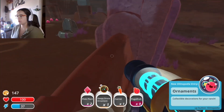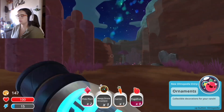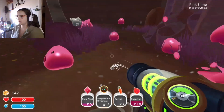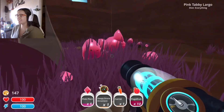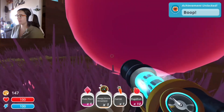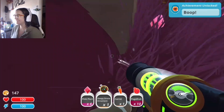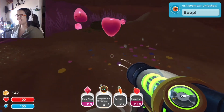Okay, is there stuff? There is stuff this way. Nice. Let's collect the poop. Ooh, tabby! Oh, I missed it — that's a cat one. That's a pink tabby largo. Diet: everything. Poop! I got blooped! I got blooped! Ha ha! Aw, that's adorable.